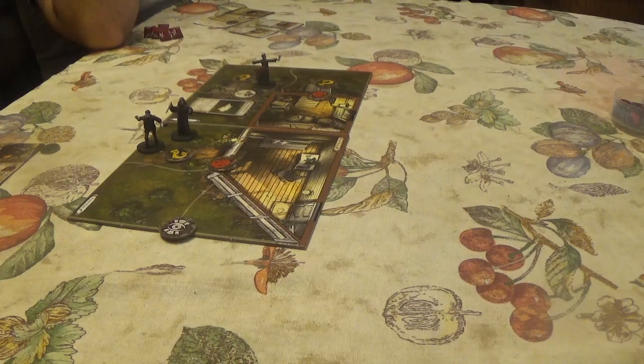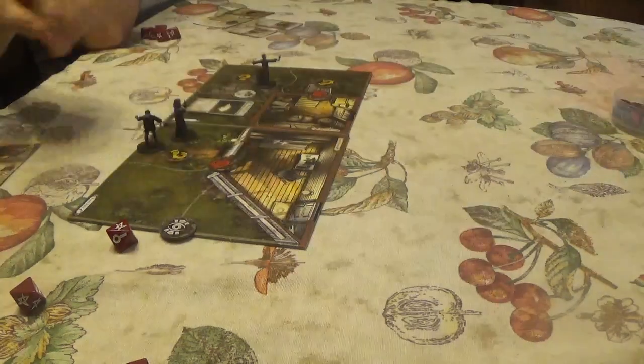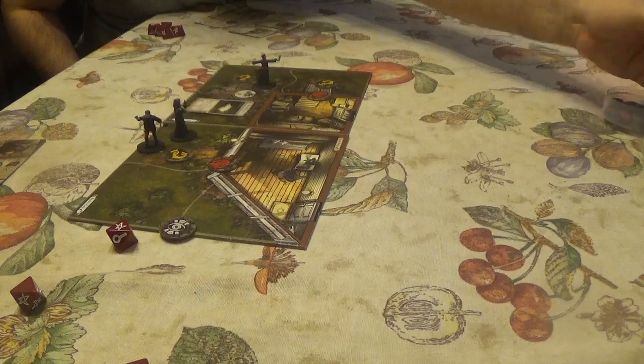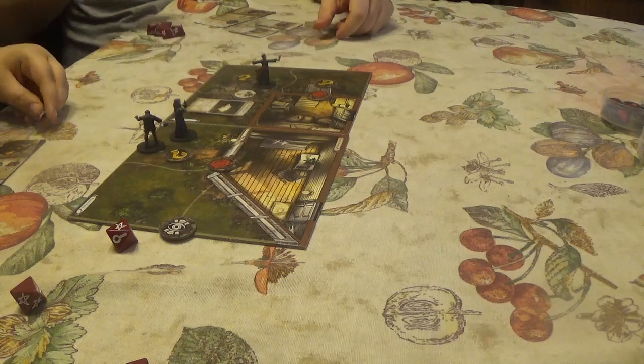CJ searches the footprints — Observation is his strong suit, though he rolls modest results. He gets one success and can take two. He notices that in addition to regular footprints, there are sets that sink deep into the dirt as though someone was carrying something quite heavy, and a series of footsteps where someone was barely dragging their feet through the mud. Gain two clue tokens, then discard the search token.